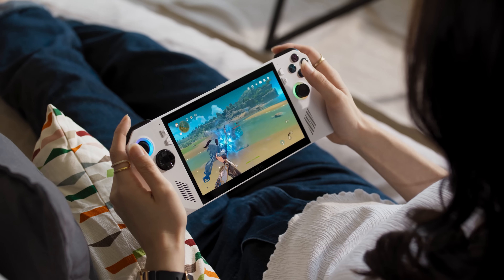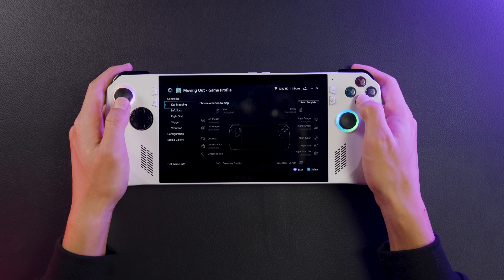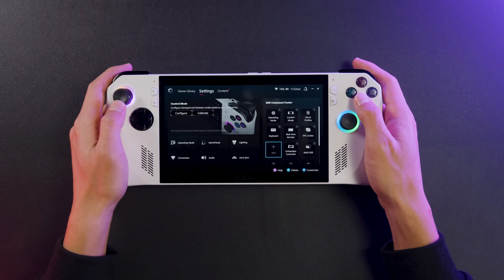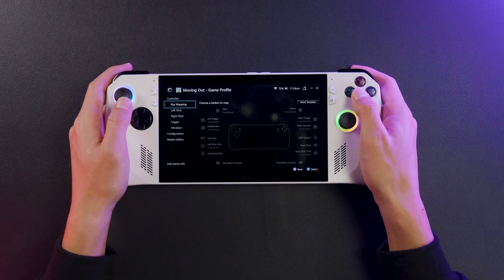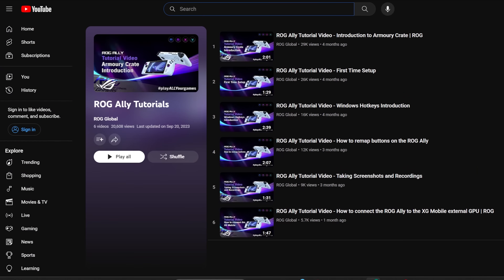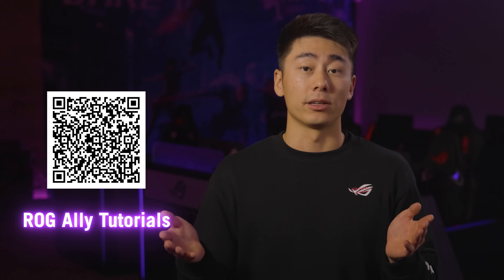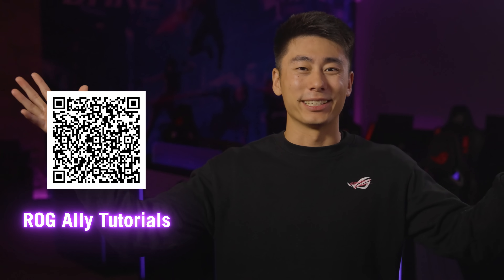Those are the most essential setup tips, but there's a lot more you can do in Armory Crate to improve your experience. In the settings, you can remap buttons, customize the lighting, and add new options to the command center. You can even highlight a game and press X to customize its individual profile, giving it a custom keymap or telling it to automatically start in Turbo Mode. But these are more intermediate tips — right now, we just want to get you playing games as quickly as possible. Once you're acquainted with your Ally, check out our YouTube playlist for Ally tips and tricks for even more. Welcome to the Republic of Gamers — we'll see you on the battlefield.